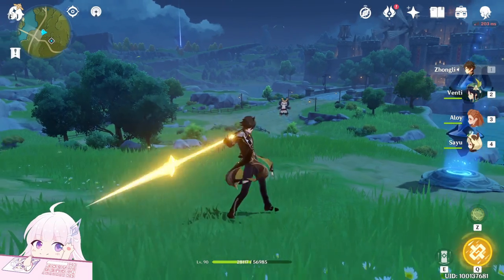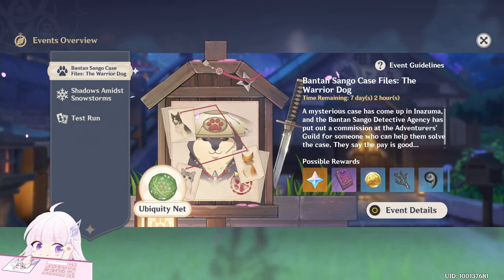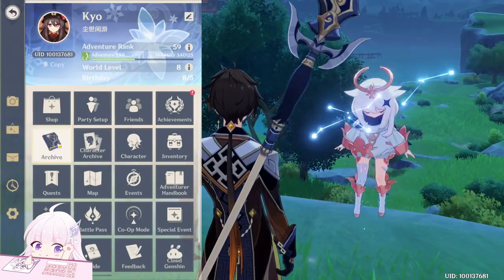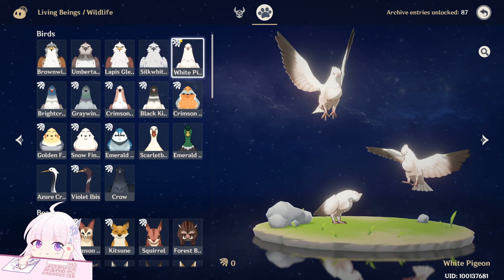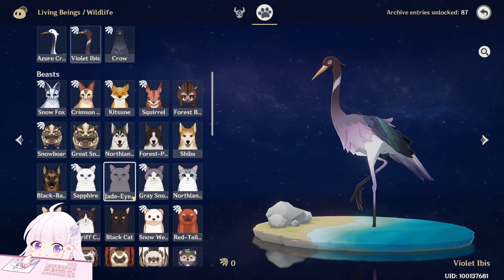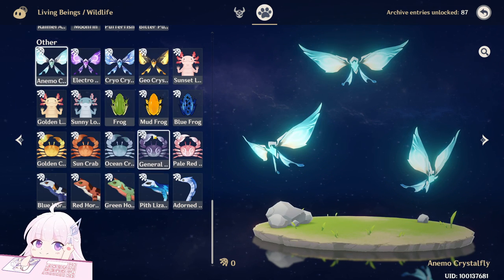Hello guys and welcome back to my channel. In this video I will show you the locations of the capturable animals, because today is the last day of the event and after we finish it will give us a gadget. With this gadget we can capture some types of animals and put them into the teapot. There are in total 42 types of living beings we can capture and put in the teapot.